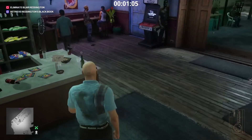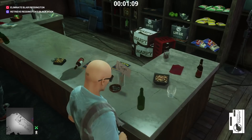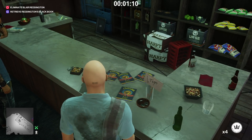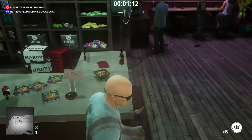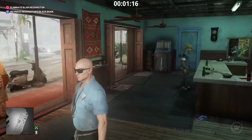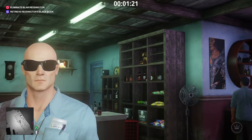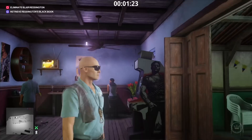Now we've got our disguise and our poison, let's go ahead and poison the bottle of beer that's just on the bar. The shaman is just going to be outside, and eventually he will come back in and drink that beer and get poisoned. He'll head to the bathroom when he's sick, and that's when we're going to go ahead and take his disguise.